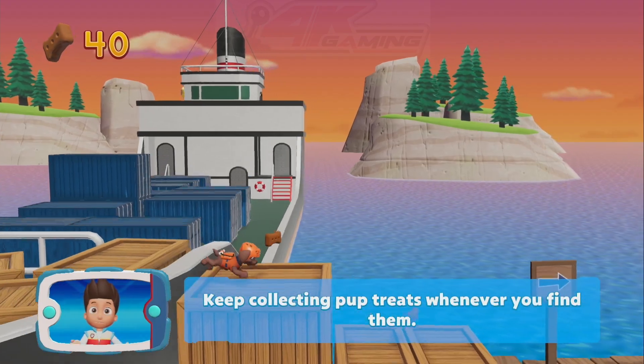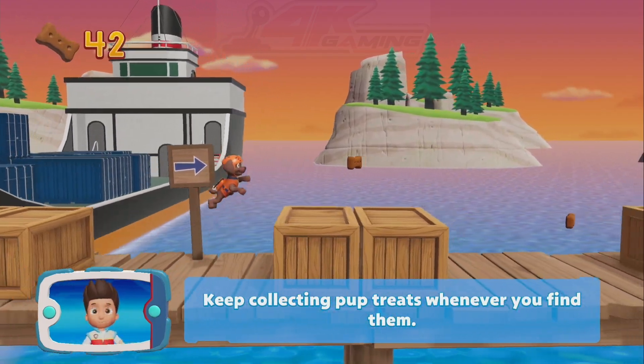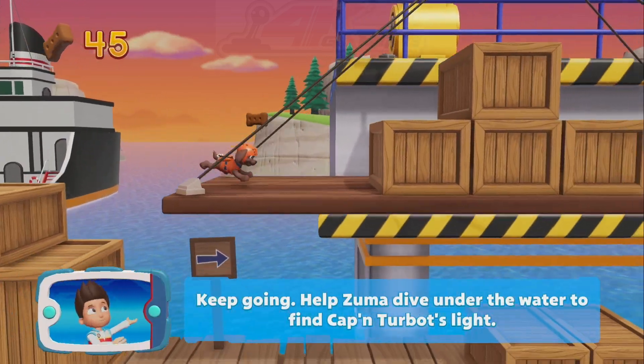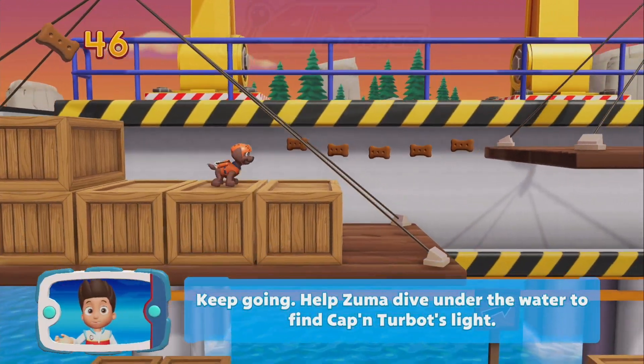Keep collecting pup treats whenever you find them! Keep going! Help Zuma dive under the water to find Captain Turbot's light!